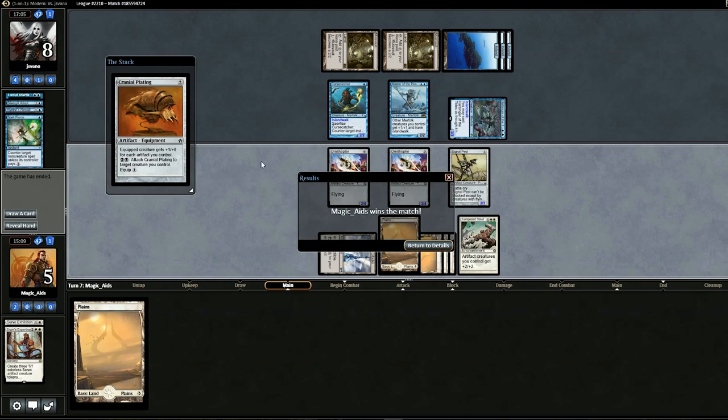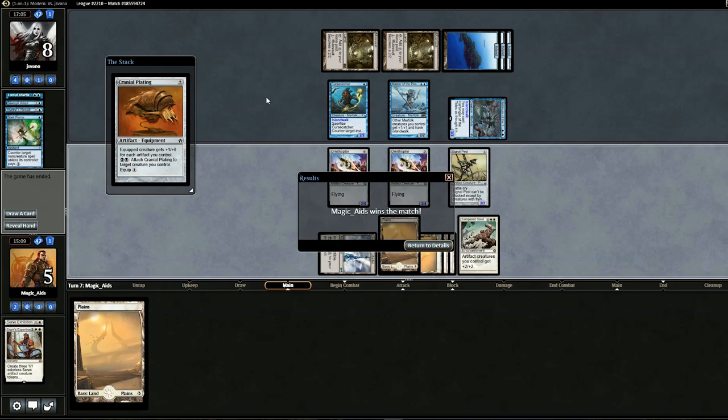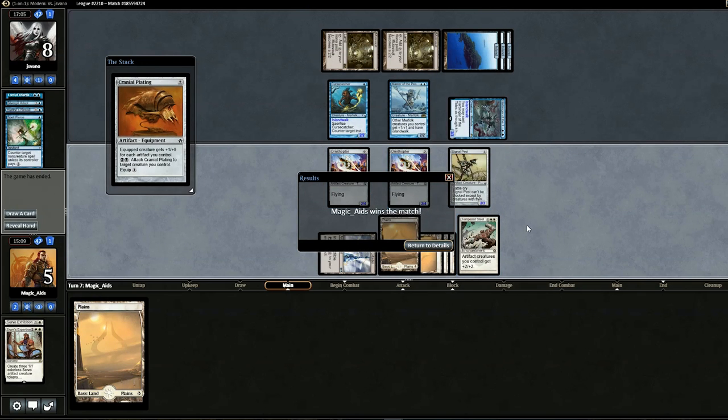Most Merfolk don't even run Hurkyls Recall — this deck happened to have a pretty good chance of beating us. Even with Hurkyls Recall, the fact that our stuff costs close to nothing and Tempered Steel is unaffected by it gave us a pretty good shot. On to the next match.